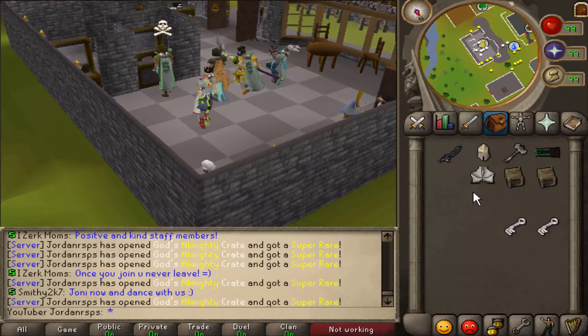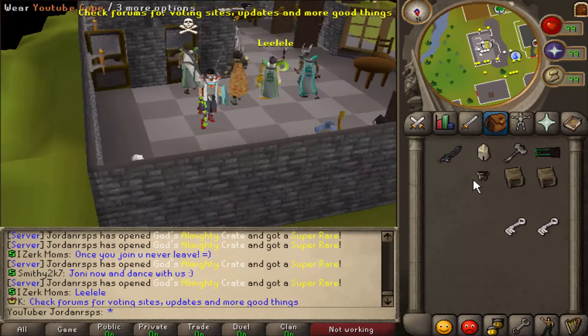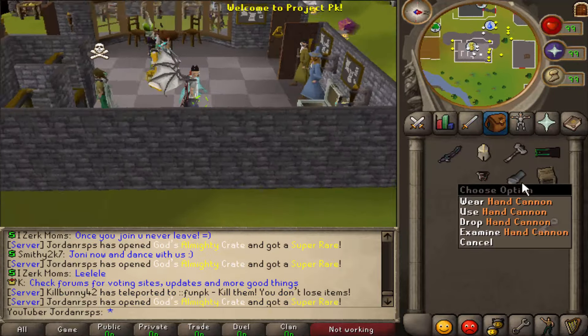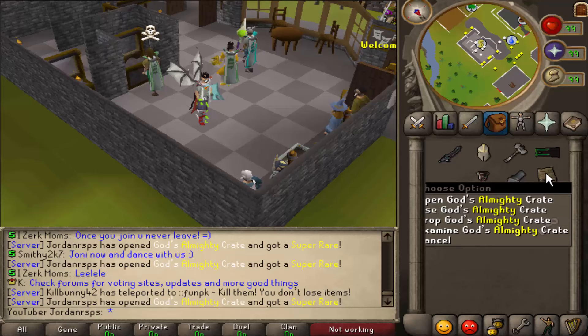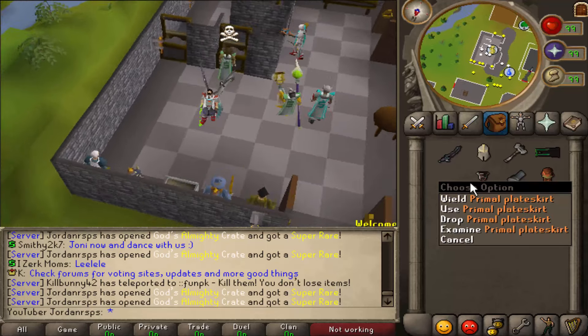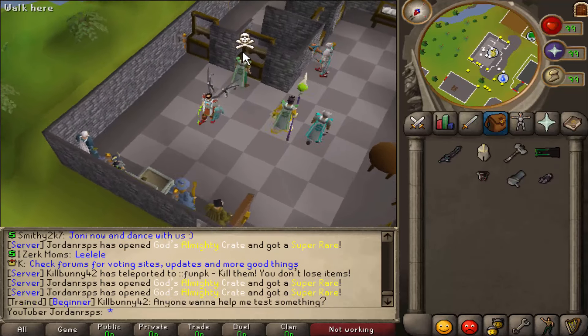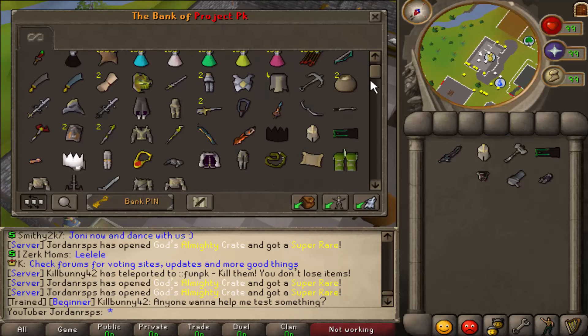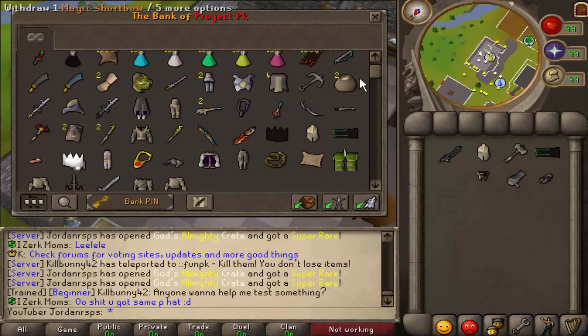It's invisible for some reason. Doom cape — oh, that looks pretty cool! So that's all the loot we got from the donator keys and the gods almighty crates. There are some really unique items in here — yeah, pretty cool.